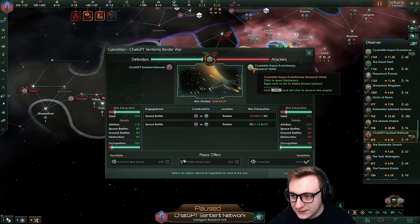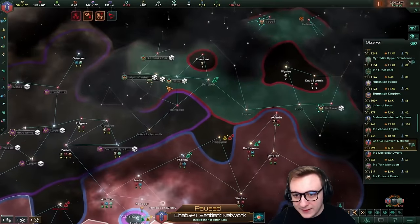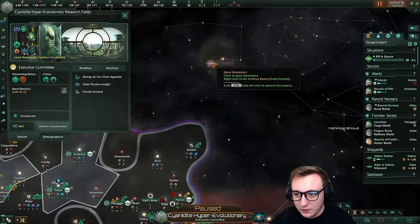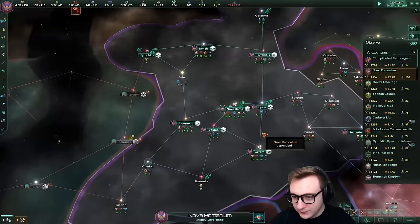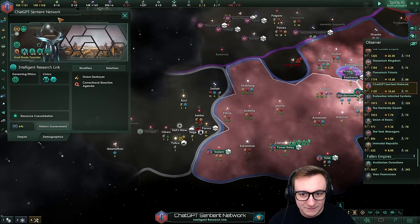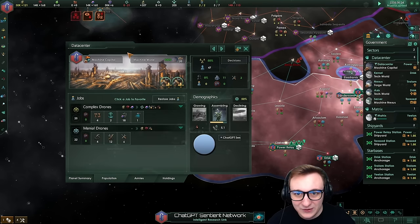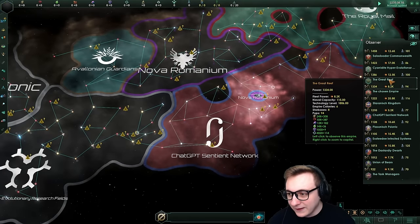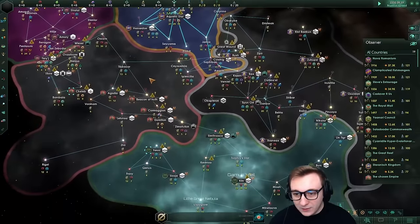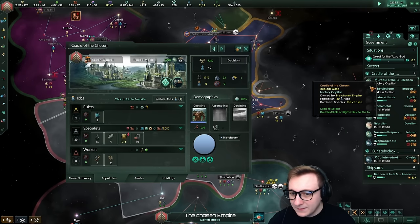ChatGPT Sentient Network is at war with the Siredite Hyper-Evolutionary Research Fields - 8k versus 11k. ChatGPT might get annihilated here. The Royal Mail is a Megacorp - are they doing Megacorp things? They're Fanatic Materialist Xenophile, but apparently not a Megacorp. Nova Romanian are just sitting here; I'm surprised they're not going to war as the Crusade people. All the wars are over now. ChatGPT have max energy, max minerals, no unity - they have worlds and building slots but are just spamming alloys.